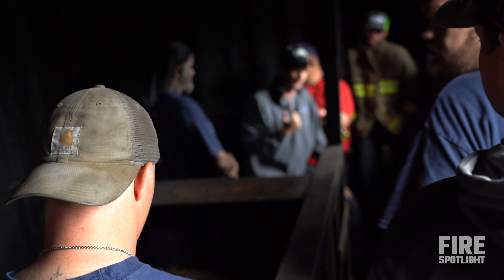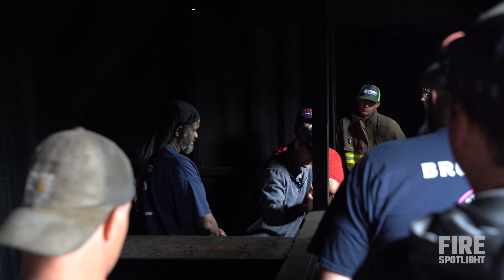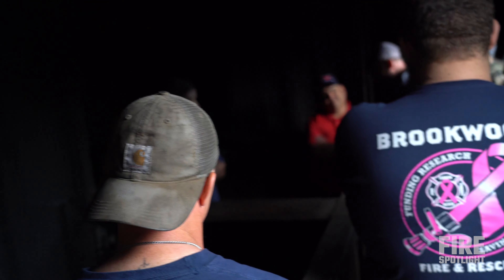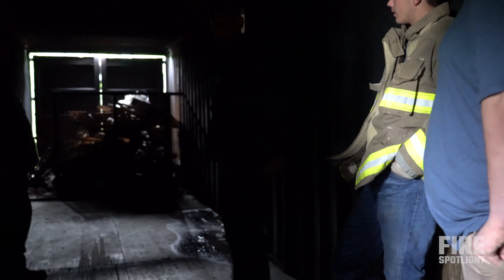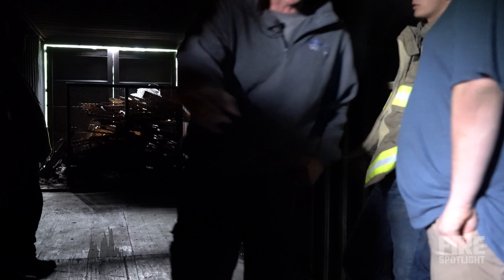So we make entry on the alpha side — we're staying low. We make entry right here, we're going to take a right, we're going to be staying low. Come on in — water's fine. This will be our burn room. As soon as you turn the corner — there it is.